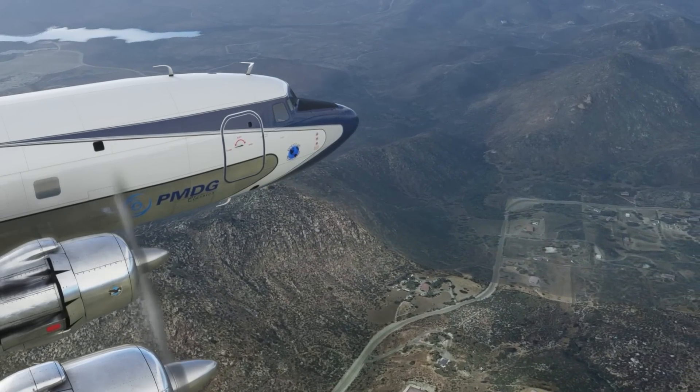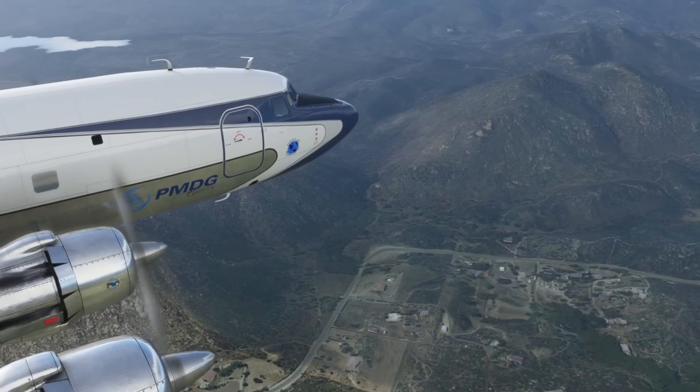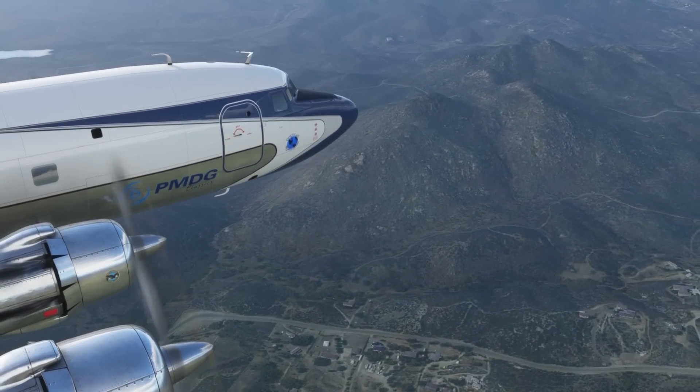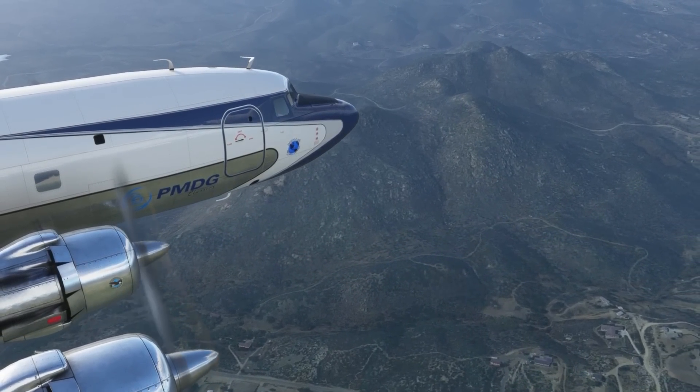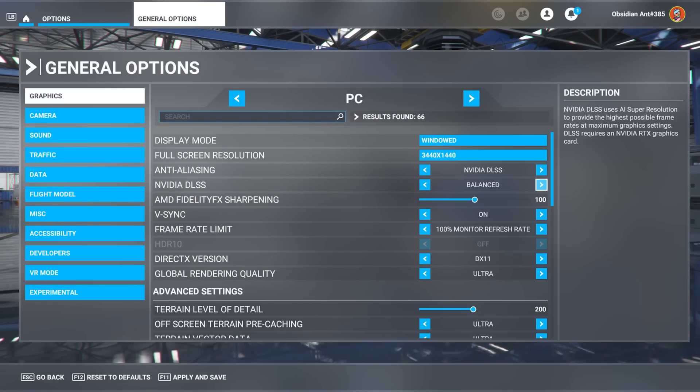This gives you massive increases in performance. The NVIDIA DLSS support when it comes to Microsoft Flight Simulator is a huge focus at the moment, and that is because SIM Update 10 finally brings support for the technology. On the screen right here, you can see the DLSS options.